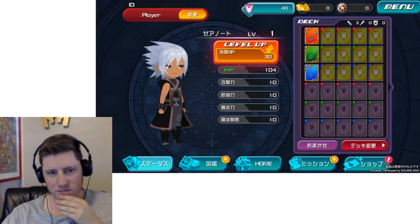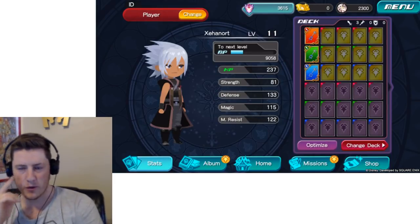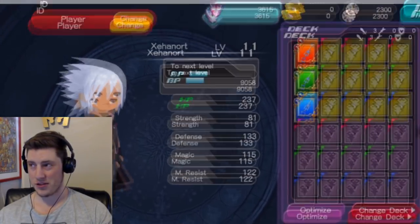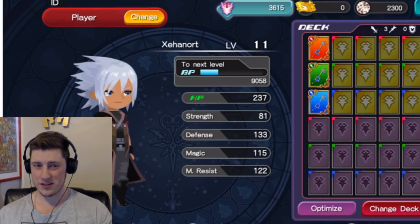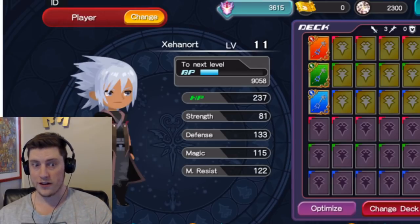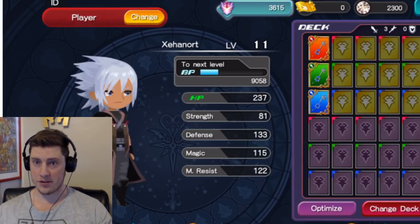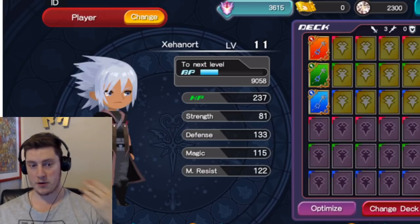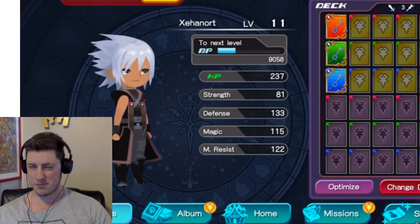There are two schools of thought. It could function like every other Kingdom Hearts game — you dive to the heart, get the Dream Sword, Dream Wand, or Dream Shield, which dictates your stat route. The other school of thought is a Chain of Memories hybrid where once you level up you choose where to allocate stat points. There are five stats you can invest in: HP, strength, defense, magic, and magic resist. The Japanese version at level 1 has quite balanced stats, potentially indicating you can choose where to put your points.